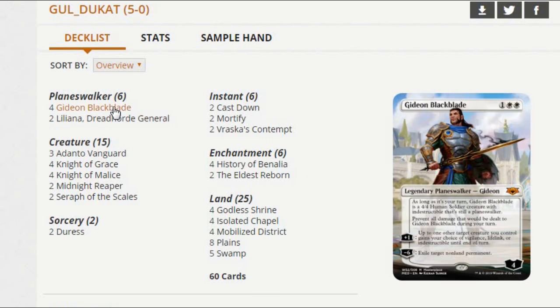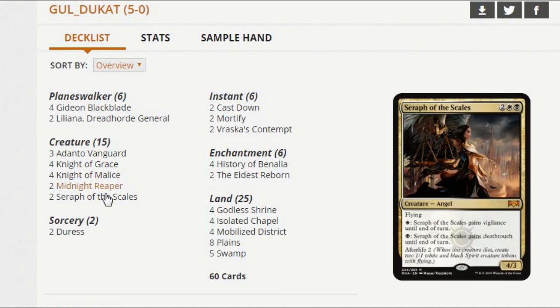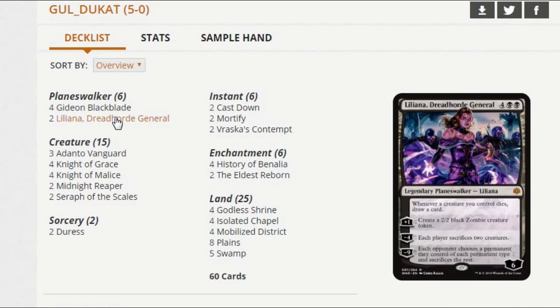There's a fine removal suite here — a couple of Cast Downs for two-drop removal, a couple of Mortify for three-drop removal. It also takes out things like Wilderness Reclamation, Search for Azcanta, and Experimental Frenzy. We're seeing more of that card in big red lists. Brass's Contempt is catch-all removal, also good in a format full of Planeswalkers. It's just kind of a basic White Black midrange deck that gets a lot of mileage out of Liliana. You go getting in on three and your opponent has to deal with that, and then just a turn later you drop a Liliana — it's like from the frying pan into the fire.